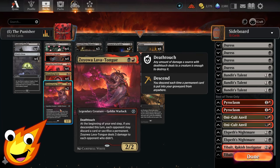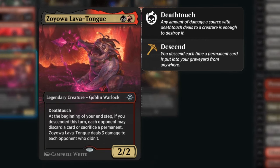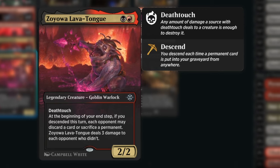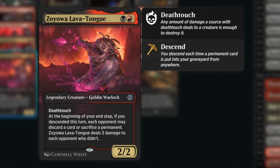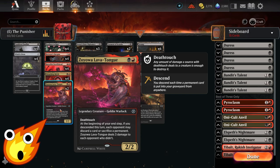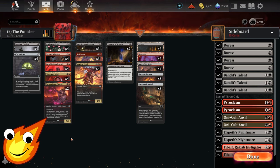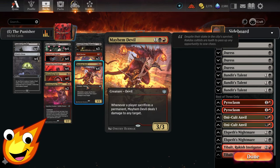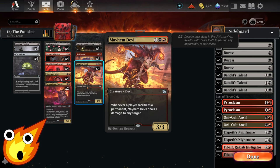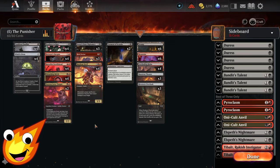Also in the two-drop slot, we have Zoyowa Lava Tongue — a legendary two-mana goblin warlock from Ixalan with two power, two toughness, and death touch. At the beginning of your end step, if you've descended this turn, each opponent may discard a card or sacrifice a permanent. If they don't, Lava Tongue deals three damage to them. This strips our opponent of resources or just continually drains them. In the three-drop slot, we have Mayhem Devil, which ensures we punish our opponent for any sacrificing — we ping them down for everything, and our deck triggers this easily via Cauldron Familiar and Lava Tongue.